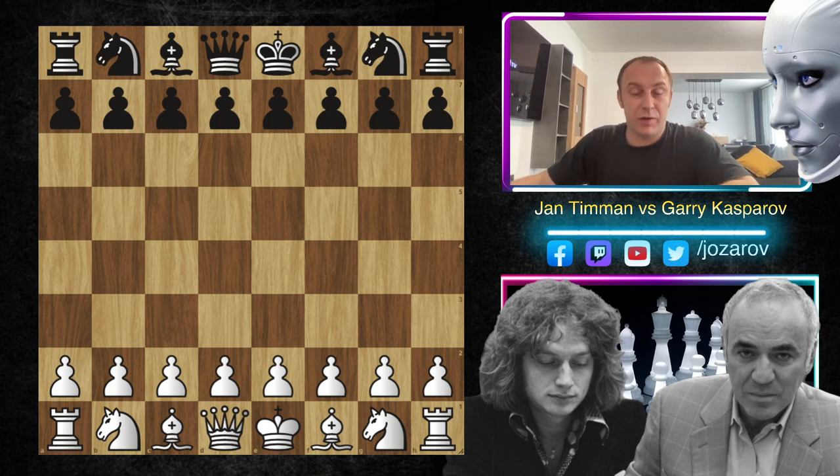In this series, we're covering some great lines and defenses after the first moves d4, followed with d5, and then if white plays c4. We have talked about some Queen's Gambit accepted lines, some Queen's Gambit declined lines, the Semi-Slav and the Slav defense, and now we're continuing our Slav defense battle with the so-called Alapin variation.